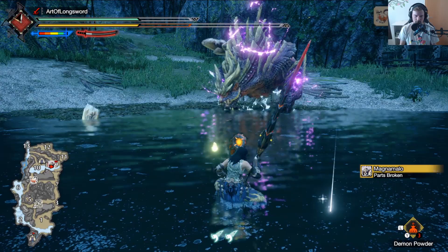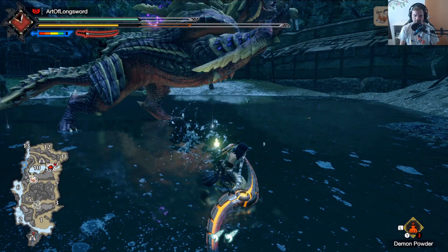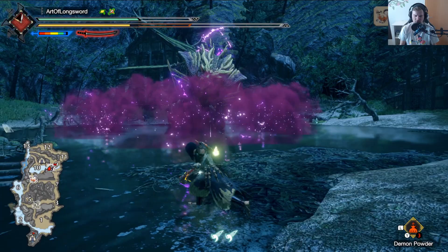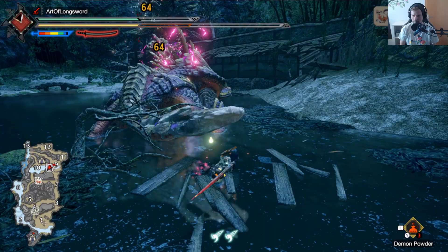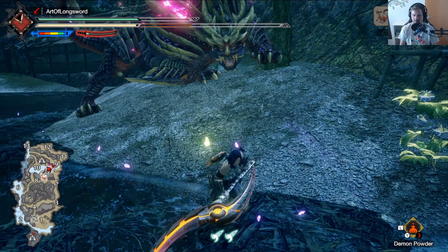Hit that. Go into the stance again — that's not a good move. Now would be a good time. Just play around here a little bit. That's a crappy move. Now is a good time — also now maybe. Don't like that move, so get out of there.